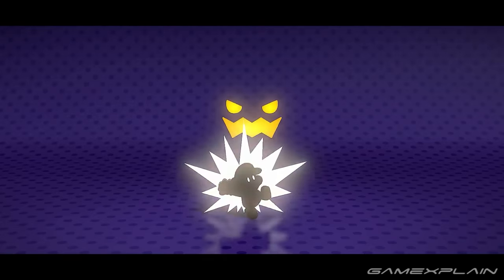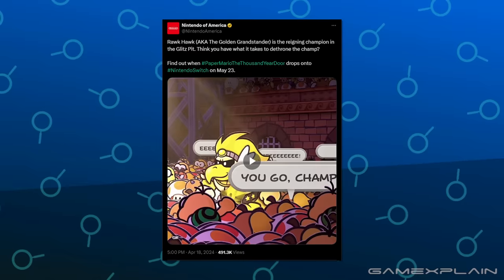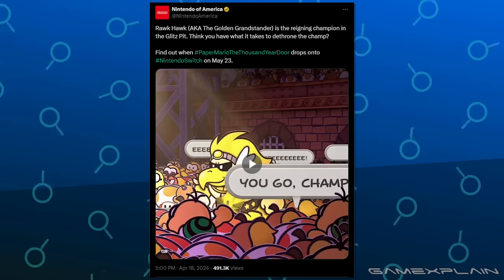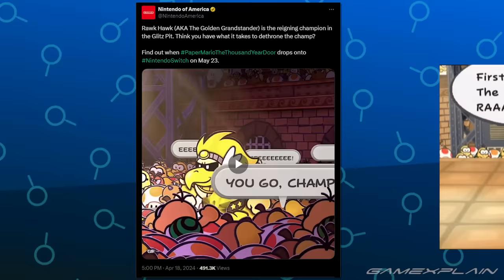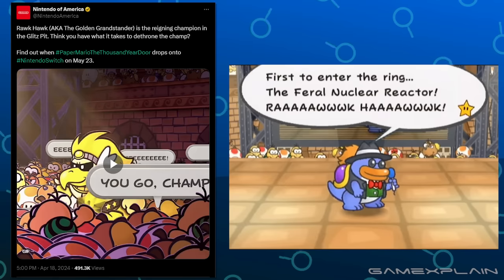Separately, from yesterday, Nintendo made a social media post about Rockhawk — but in that post, they mention his title in the ring as the Golden Grandstander, which is interesting because that's not what Grubba called him originally. In the original game, Grubba introduced Rockhawk as the Feral Nuclear Reactor, which is a completely different name.